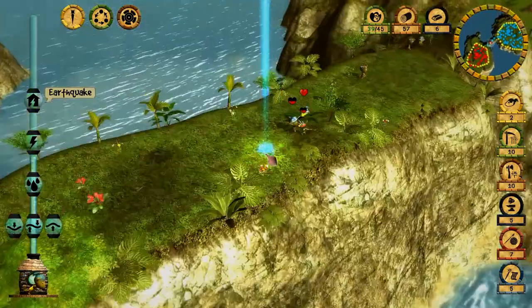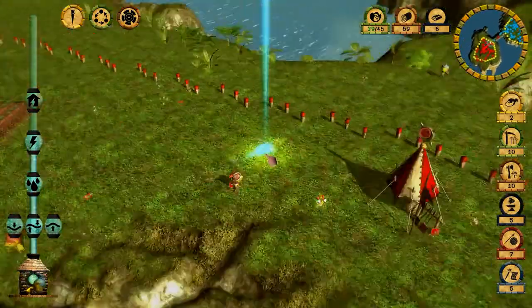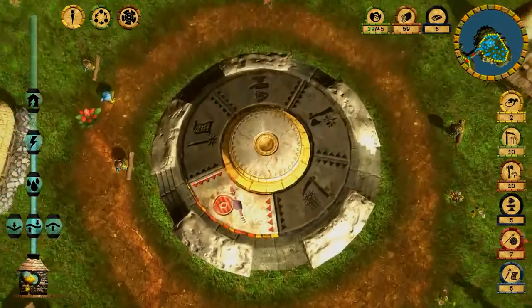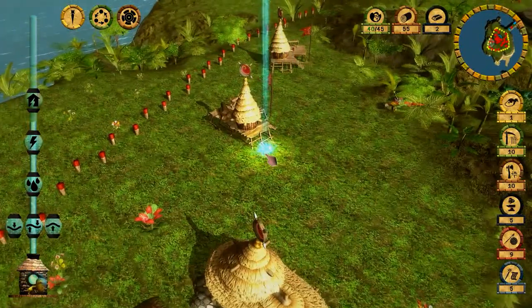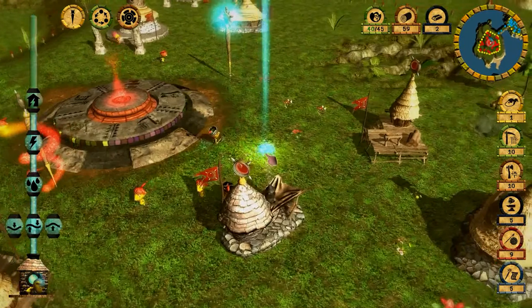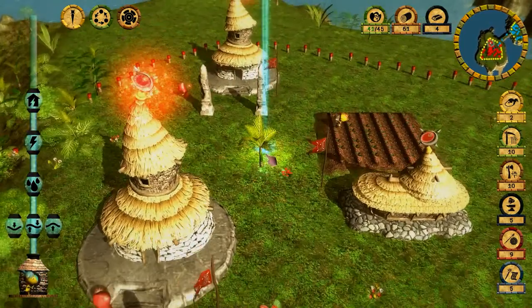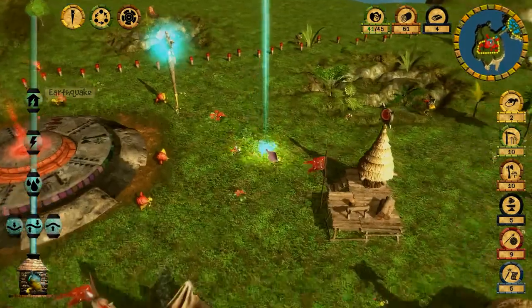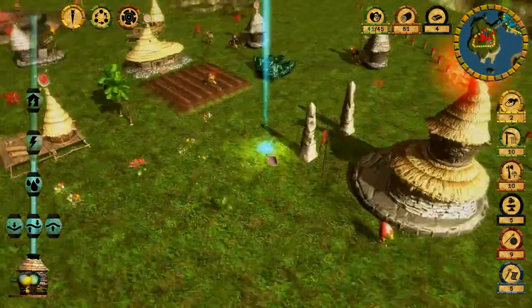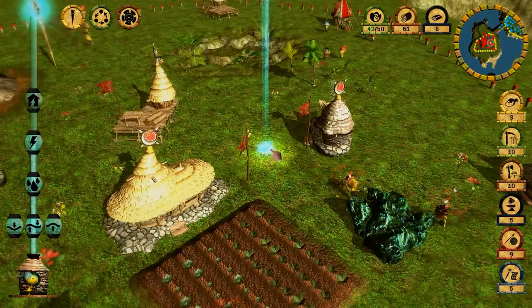This way the soldiers will be weakened. My soldiers will very soon reach the enemy border — I can make two more soldiers. Let's use the earthquake ability more often. I'll use it here — hitting two temples so the enemy generates mana much more slowly. I destroyed three buildings and I'll place another earthquake to destroy three more.